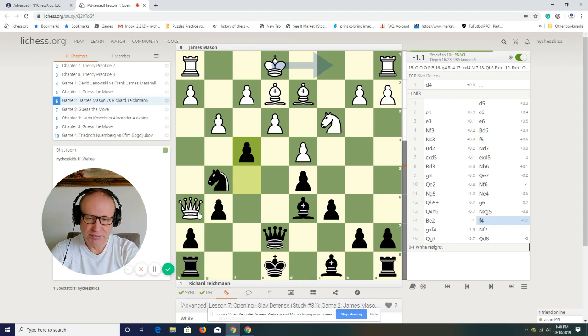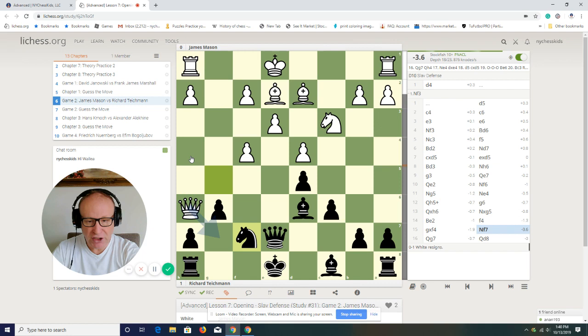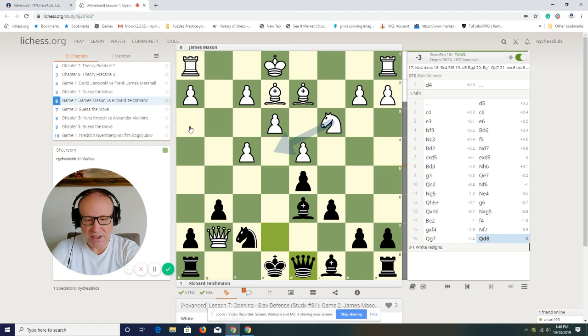Look at how white lost the queen. Bishop e2, pawn to f4 — this is a very interesting move. It opens the bishop, and at the same time it doesn't allow the queen to go back to h4. After this move, knight goes to f7 and the queen is trapped — it cannot retreat, cannot go to h4, cannot go to h3. The only square for the queen is g4, then queen to d8, and the next move is bishop f8 — the queen is trapped!